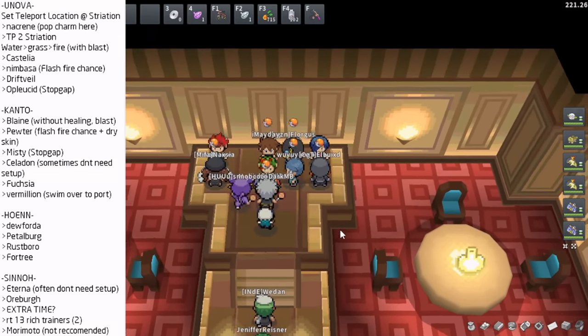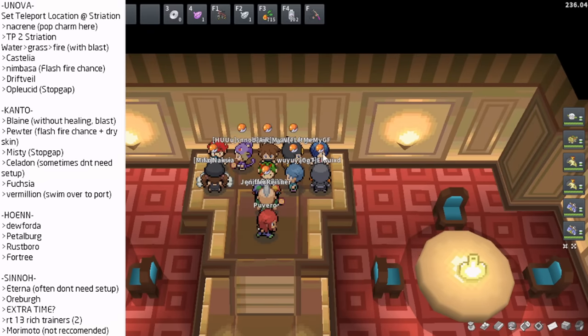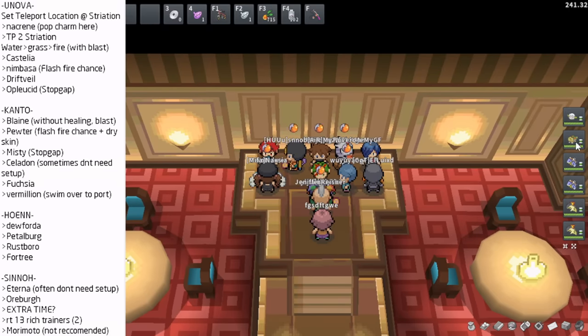You run all the way inside to the Striation City gym, where three gym leaders are waiting. Doing this in the correct order is super important. Start by battling the Water gym leader using your two setup Pokémon — they faint, so you don't have to heal them right away. The order is: Water gym leader first using setup Pokémon, then Grass gym leader, then Fire with the Blastoise strategy. After setup Pokémon go down, use your Typhlosions against the Grass gym leader, then bring your Blastoises up to lead for the Fire gym leader.